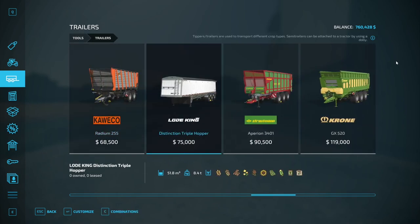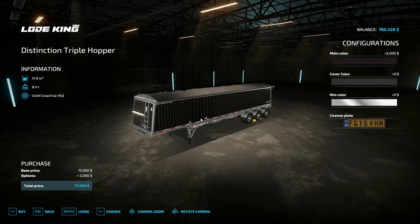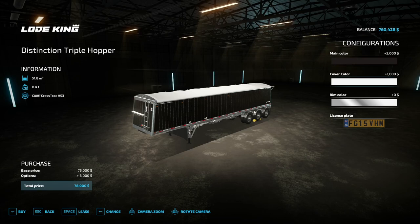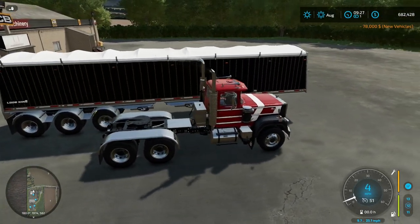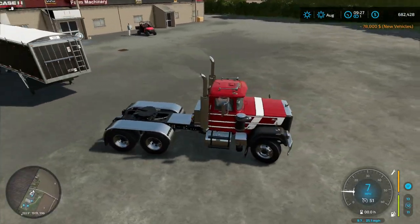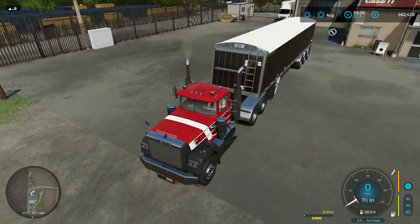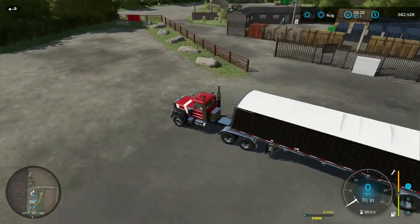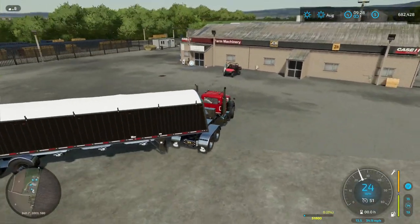We're going to get the Wilson single trailer — I had the double hooked up before and it was too ridiculous. Let's try just the single. Guess it'll be black — can I pick New Holland blue? That's not really blue — let's go white, something different. Now let's see if it at least looks good. From my truck sim experience, the Mack Superliner and Mack Type R are actually really small trucks. That doesn't look too bad at all!